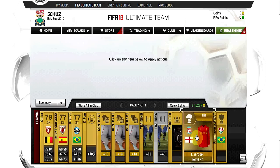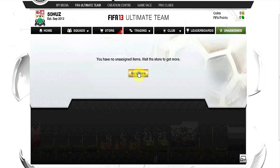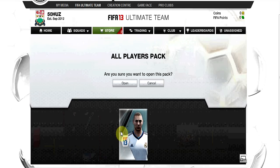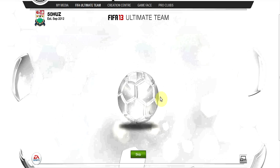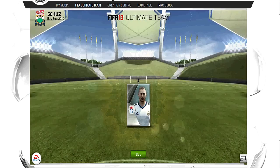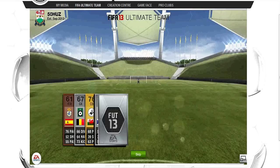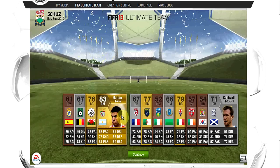I got a Liverpool kit here. The Liverpool kit was worth quite a bit of money actually — I managed to sell it on as a Buy It Now for 1,400 coins, which in my books is pretty good. Maybe it sells for more, I'm not entirely sure. But hey, if you guys get any good kits in your packs, be sure to sell them on. Kits are always worth something, especially when the game is first released and people are looking out for kits such as Liverpool's.